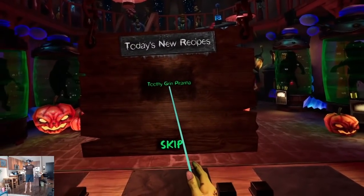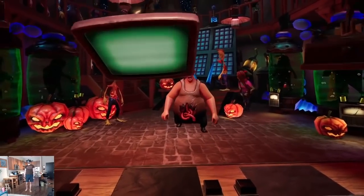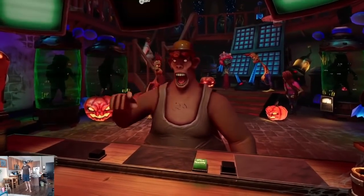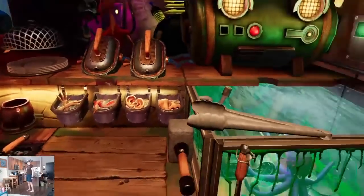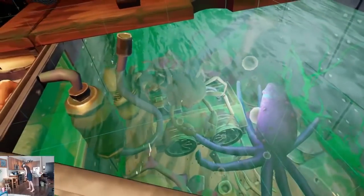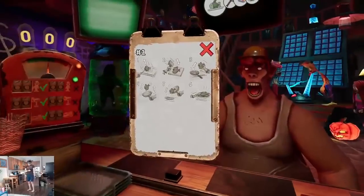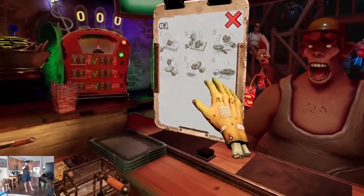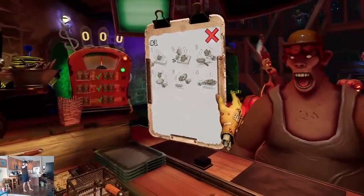Now we're going to learn the Toothy Grin Piranha. Let me get the detailed recipe. Okay, we take the piranha out of the tank, then we smash it — wait, there you are — smash it, and then fry it. Toss it on both sides. All right, that works.